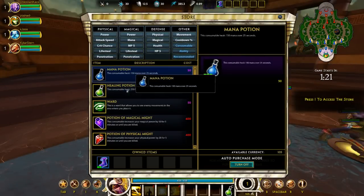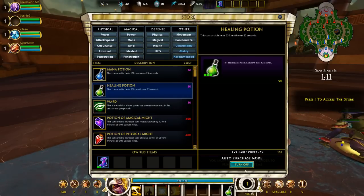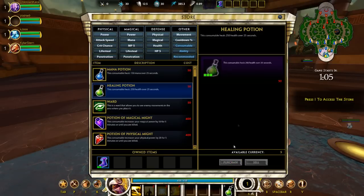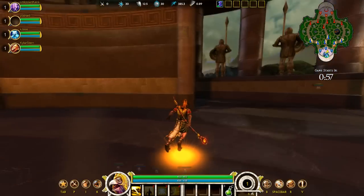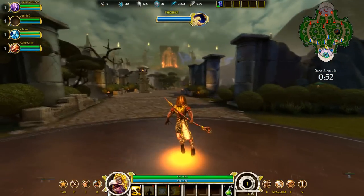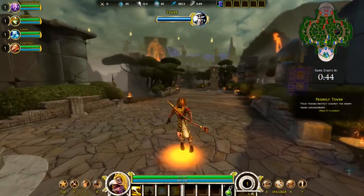Press I to activate the store. Recommended items — you start with boots apparently, and it auto-bought for me, okay, that's cool. Oh, it's gonna auto-buy everything for me. I'm actually going to go down the mid-lane here because that seems like the sort of lane Ra should go into.